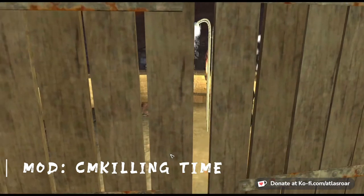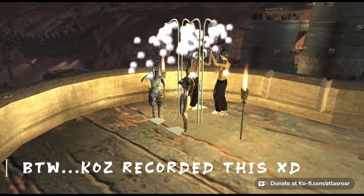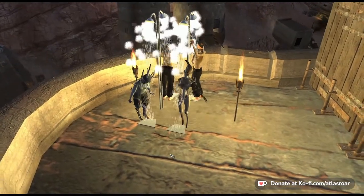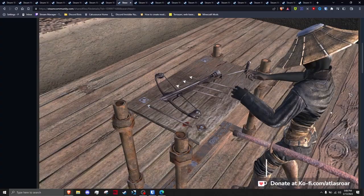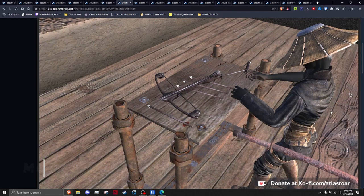CM Killing Time by Cause — this Japanese modder has everything from animated furniture to modular building systems. While focusing on this one specific mod, his other mods are also worth the download and fit the theme of Vanilla Plus. CM Killing Time adds a bunch of animated standing spots, animated sitting and resting spots, and even an animated shower. Crossbow Training Station is a simple mod that adds a crossbow field-strip looking table to the game that works as a training station — adds a bit of flair and looks great.